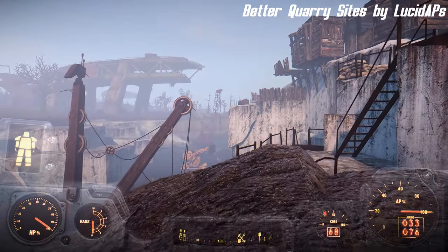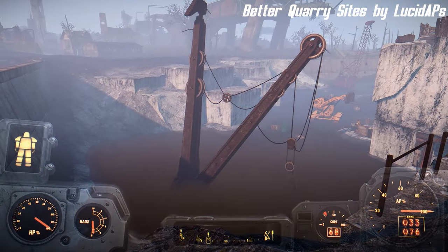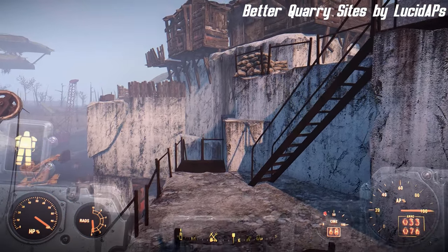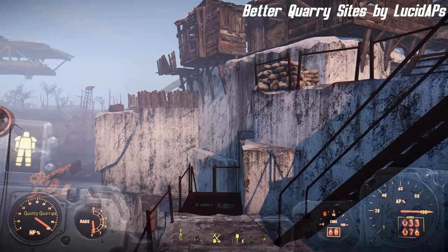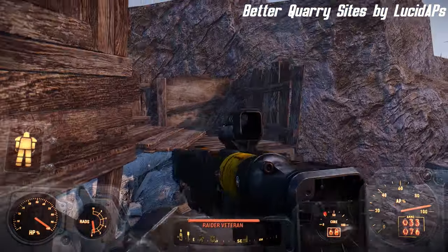Have you ever thought the quarry sites suck in Fallout? Well, this mod, Better Quarry Sites by Lucid APs, basically gives you a complete retexture of the quarry site — everything from the stairs to that gurney over there. It's a mod worth checking out.